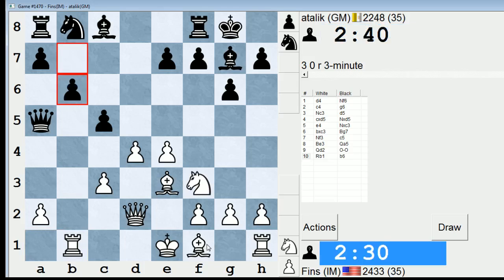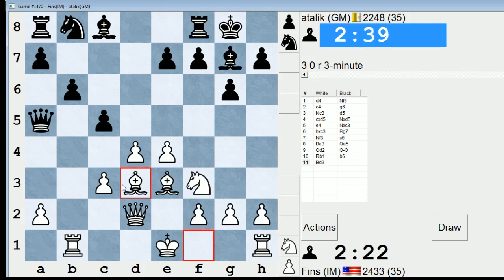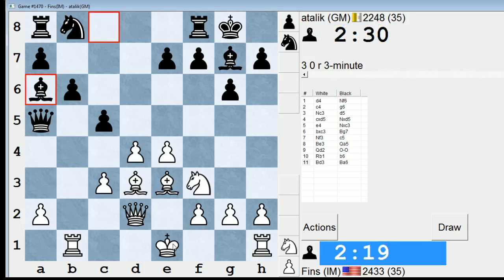Just seeing if I can embarrass his Queen somehow. I don't think so. Let's just develop. He can play Rook d8 to pressure d4. I wasn't sure whether to put the Bishop on d3 or e2 for that reason. Should I take or should I castle and allow him to potentially play that move? It's not a good decision either way.